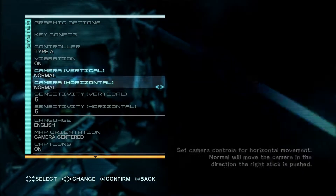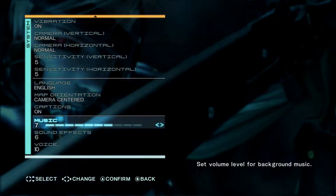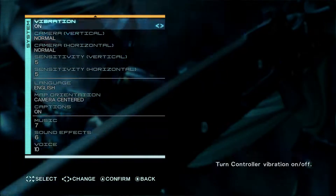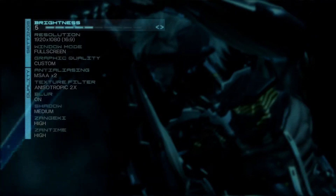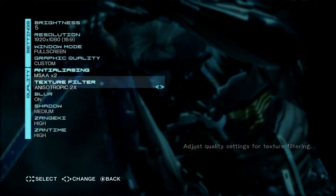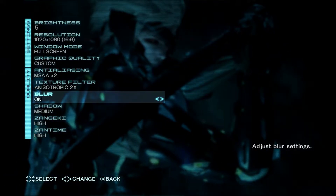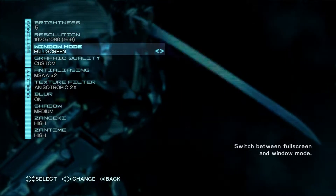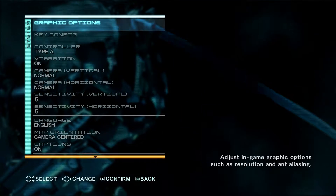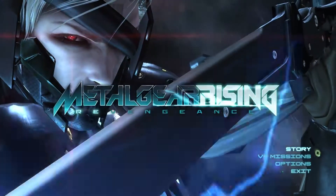Nothing special in the options. Captions on — that's important. I've played a little with the settings. Graphical options — I reduced something a little. Probably buffed them looking at the CPU. I just turned down the shadows a little; everything else is fine. Story mode. Revengeance. I like the sword.